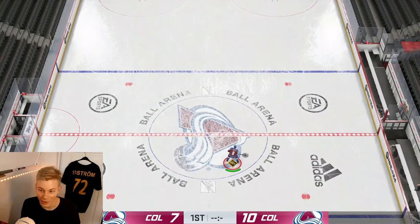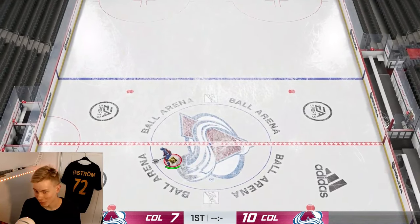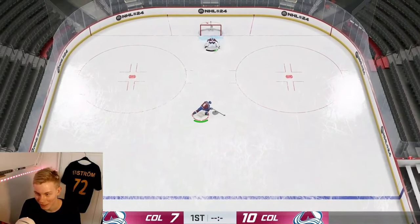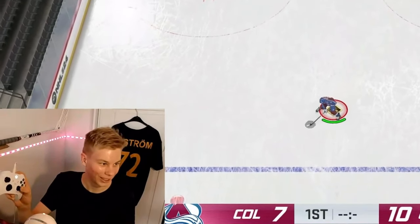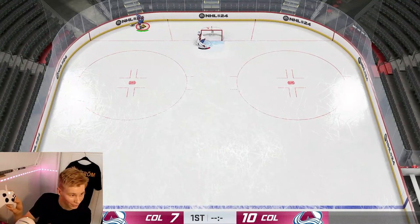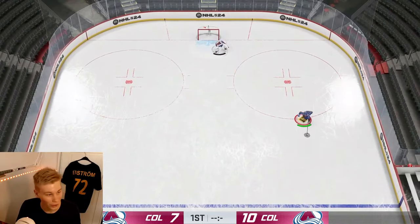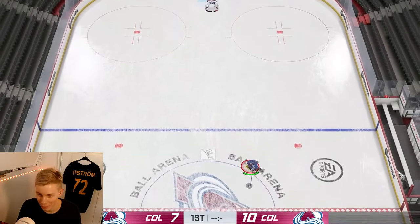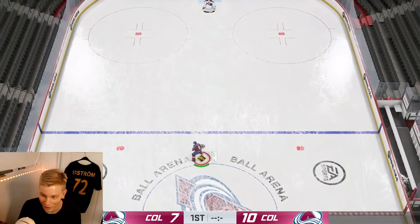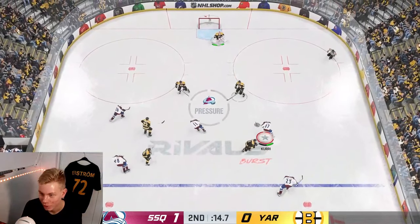Now it's time for a fun one — these are called seam side deeks, with two variations. I'm not even sure what the exact controls are according to the game, but basically I first hold the right stick to the side and then pressing LB I keep spamming the right stick to the side I'm going for. It works the same on both sides. I personally use the forehand one a lot, especially this year when the success rate is higher. It's a very tricky move and very rarely do you see anyone pull it off online.